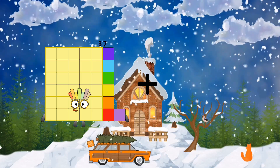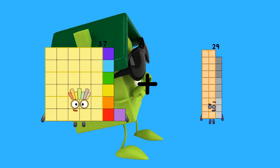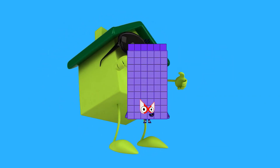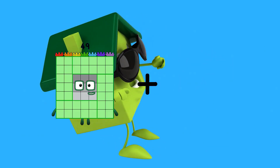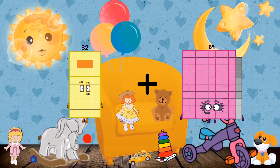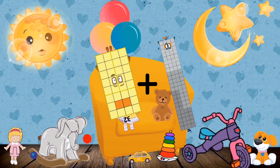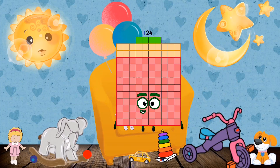37 plus 29 equals 66. 32 plus 92 equals 124.